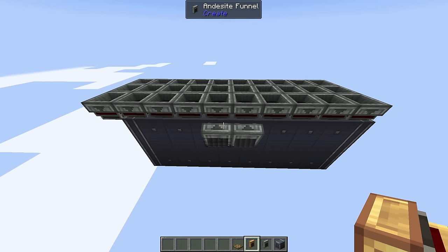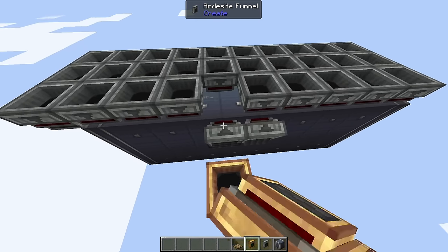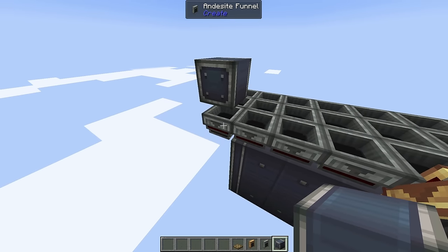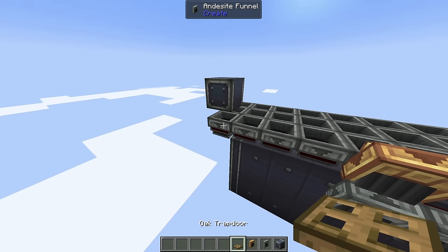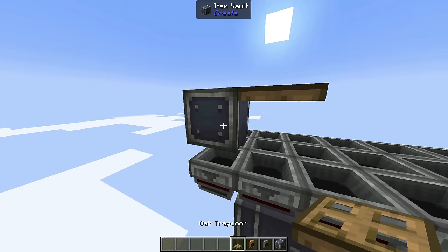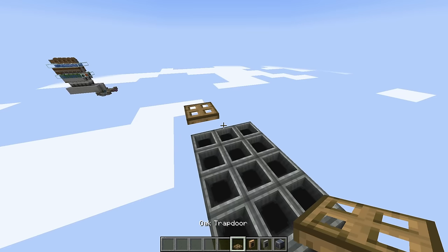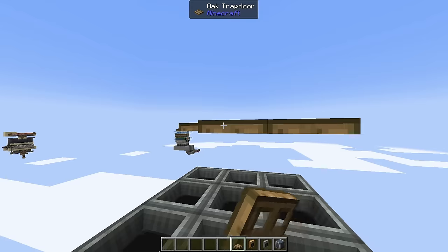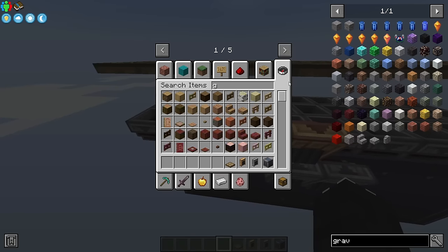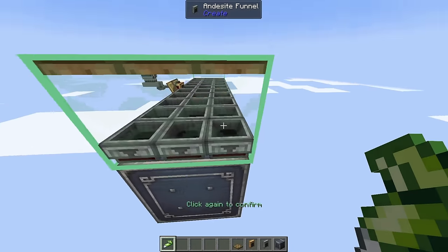Take a brass funnel and place it facing outward on top — you might need to remove the andesite funnel first. Put a block above the andesite funnel, which can be any block since you'll remove it later. Attached to this block will be trapdoors — make sure when placing that it is flush with a block above it. Then cover all the funnels with more trapdoors. Once that's done, grab super glue and glue all the trapdoors and funnels together. Make sure you don't get any of the vaults, as that will ruin the build.